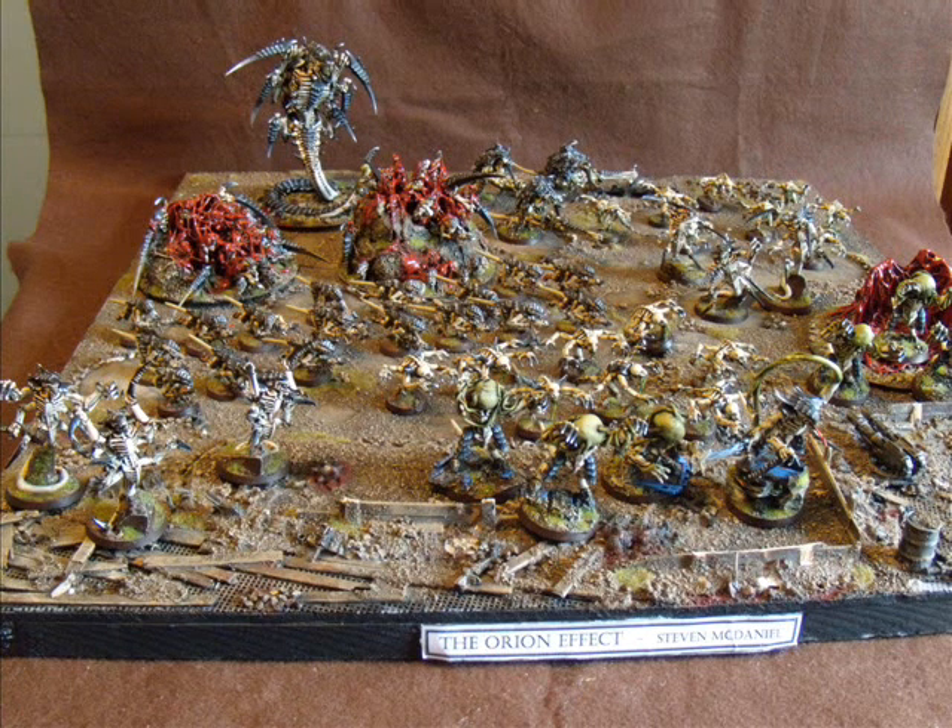For HQ, I have a Warrior Prime. He's got a Bonesword Lash Whip combo, as well as a pair of Scything Talons and Toxin Sacks. I like to run the Toxin Sacks on him so he can reroll wounds when need be. The Scything Talons I like — he could have had a ranged weapon, but I just like rerolling once. He's more of a combat monster; a little shooting here and there wasn't going to make much of a difference.